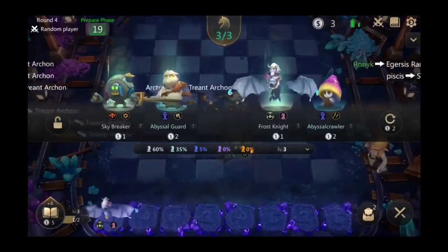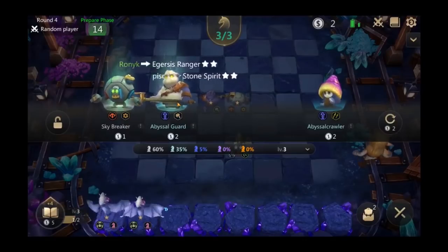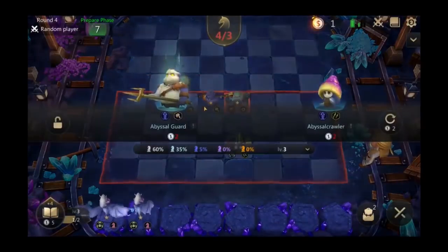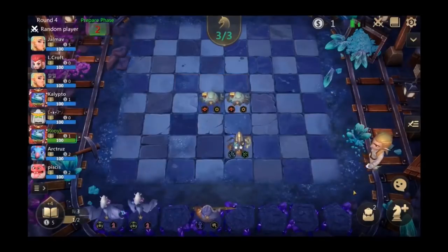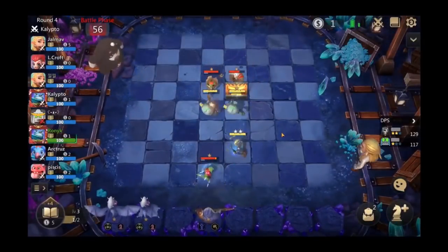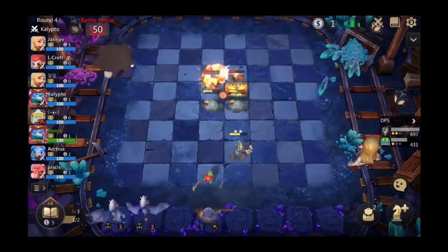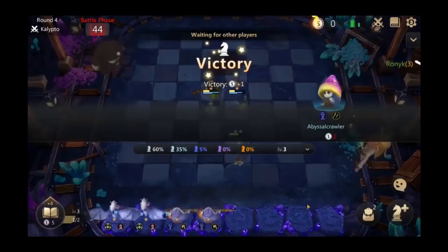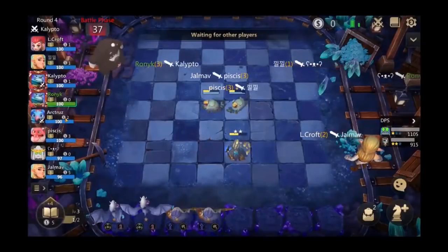He was actually rewarded with his unit choices because he managed to pair almost all of them up. The decision he's making is: if he wins, he can buy all of these; if he doesn't win, he's prioritizing particular two-stars. I would always have prioritized the double Abyssal Guard and double Skybreaker and then taken the extra Frost Knight on a win, because Frost Knight just isn't a good unit. It looks like he's going to end up winning since he's got a two-star and his opponent doesn't.